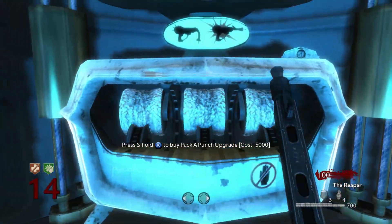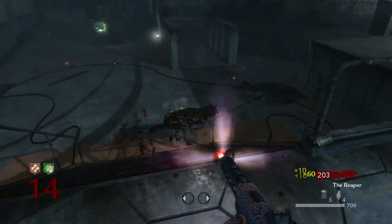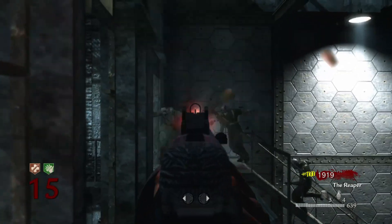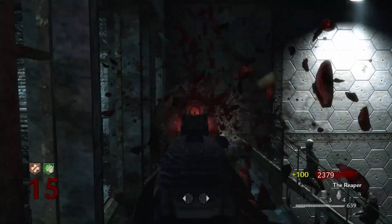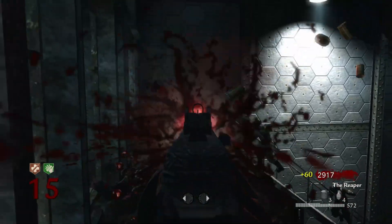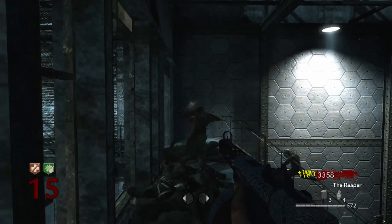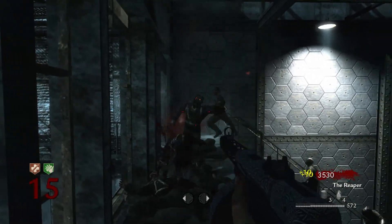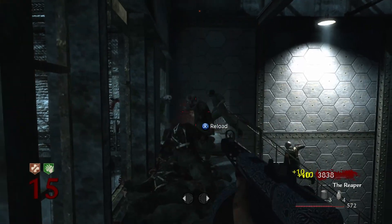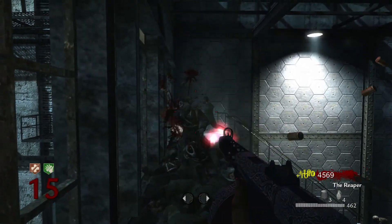Once Pack-A-Punched, the PPSH becomes the Reaper. 115 shots and an even higher rate of fire lets you pop heads to your heart's content. One major advantage of the PPSH is that the reload time is fairly quick, and with the Speed Cola perk you can have your gun refilled and ready to go in a second or two. And if you really want to feel like you're wielding a gun with ADHD, get some Double Tap Root Beer to increase the rate of fire even more. There's little to no recoil, putting the PPSH up there with the Ray Gun for effectiveness in World at War.